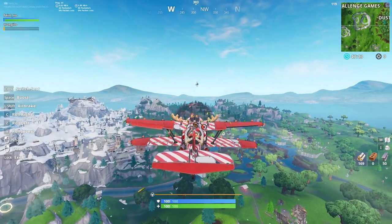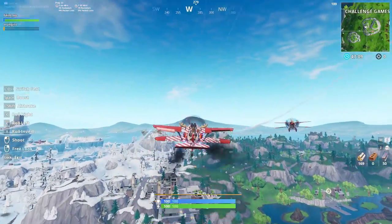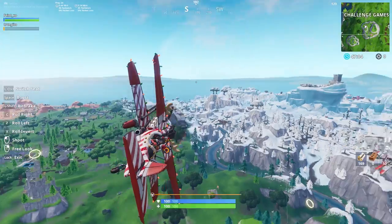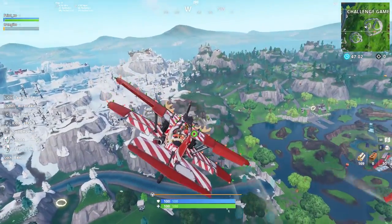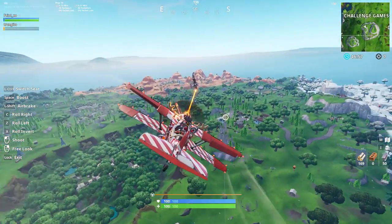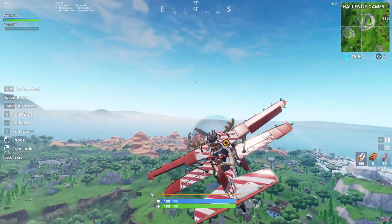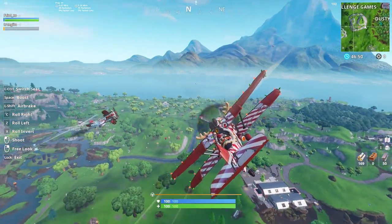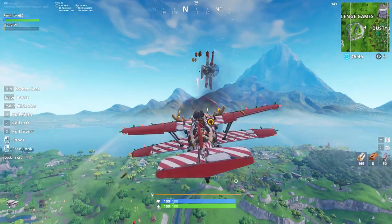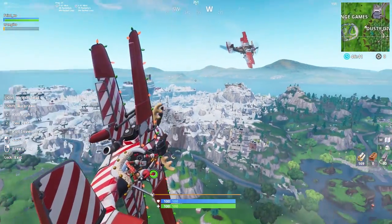The plane's guns take some finesse to master too. It's important to note that these gun turrets are not hitscan — they are physical projectiles, so you'll need to slightly lead your shots if shooting from a decent distance. The bullets on these guns also have a max range of 250 meters, so although you might be able to see another plane at 300 meters away, you won't be able to hit them. The plane's guns can be hard to aim, especially when going for smaller adjustments. We recommend making these small aiming adjustments with your mouse, as it is much easier than using your movement keys. For controllers, use whatever joystick you are more comfortable aiming with.